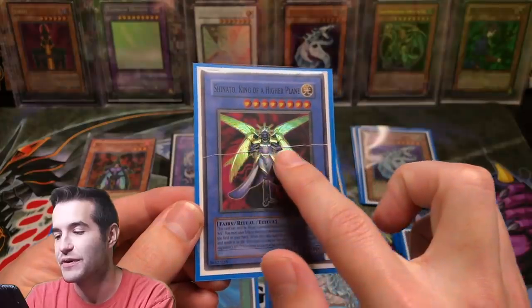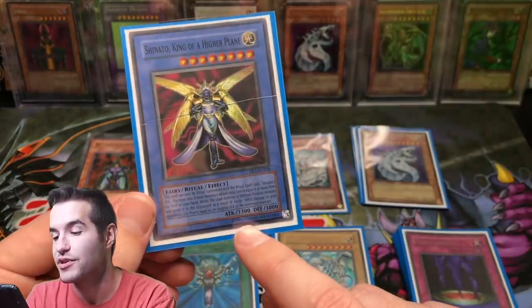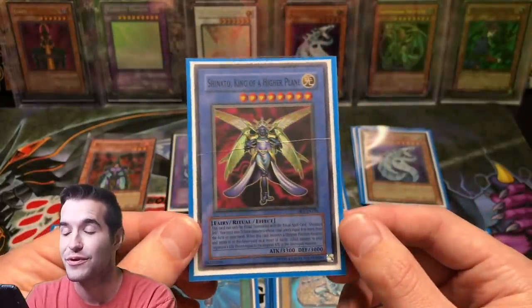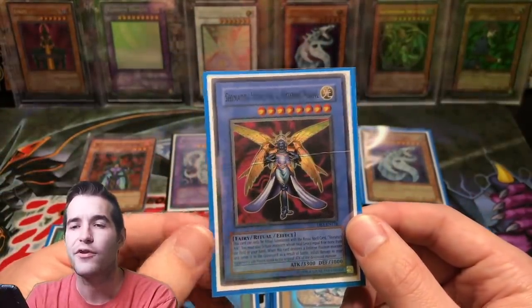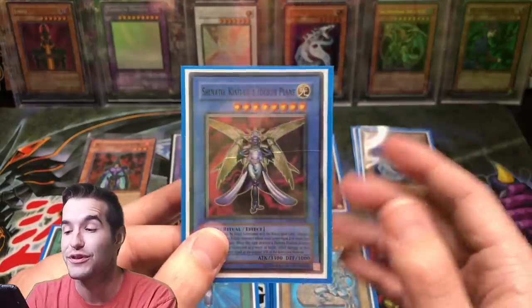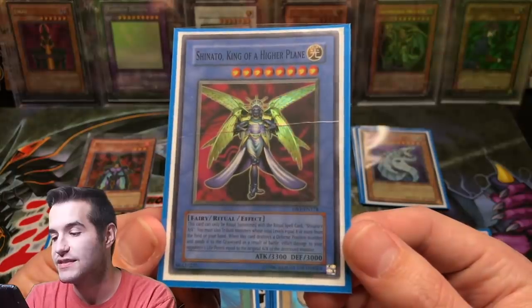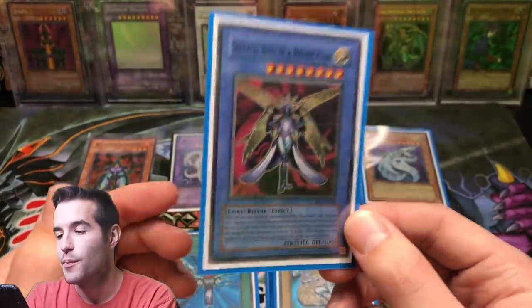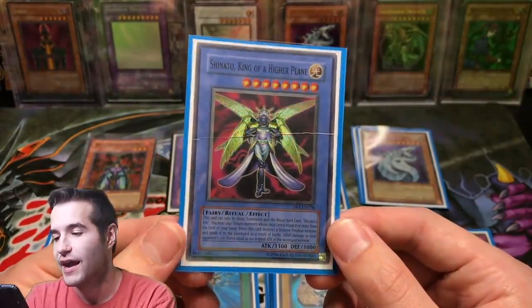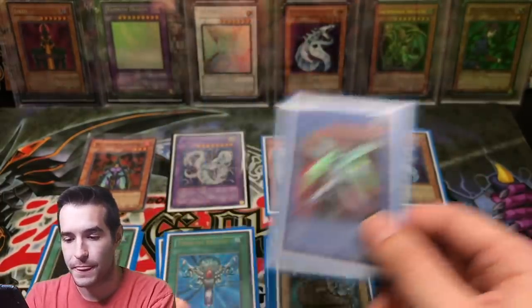Shinado King of the Higher Plane — check out that crease. I did not do that; I traded for this card and it was already creased, but I wanted it anyway because it's 3,300 attack. I was like, I got 3,000 on two monsters but I don't have any 3,300s — I didn't have a Masked Beast, Blue-Eyes Ultimate Dragon, or Beast Skull. So anything over 3,000, I was like, wow, that is a really really good card. This is the Dark Revelation version, not the Dark Crisis version. But because of this card I really like Shinado — I do have a PSA 10 Dark Crisis 1st Edition version now, which I got because of this creased destroyed card.